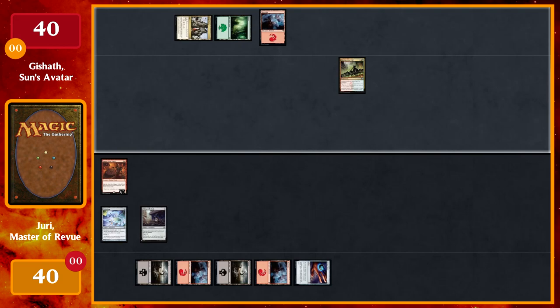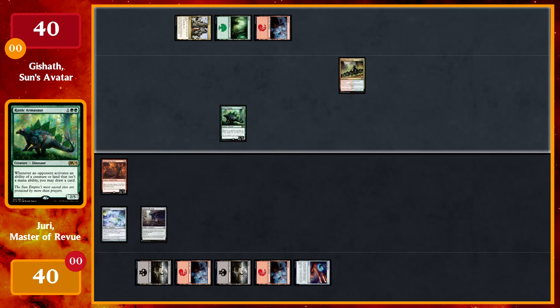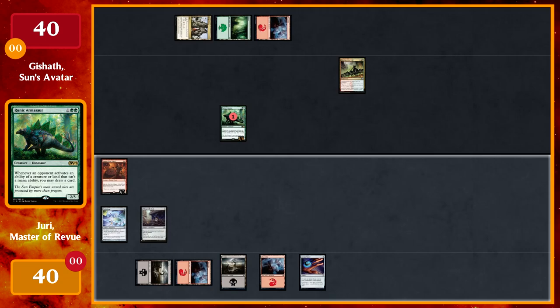Tap the Jungle Shrine for a green, Forest, and a Mountain. Play Runic Armasaur — whenever an opponent activates the ability of a creature or land that isn't a mana ability, I may draw a card. Since Rhythm of the Wild gives him riot, I'll give him a plus one plus one counter. Pass the turn.